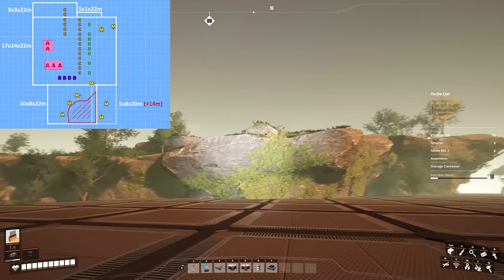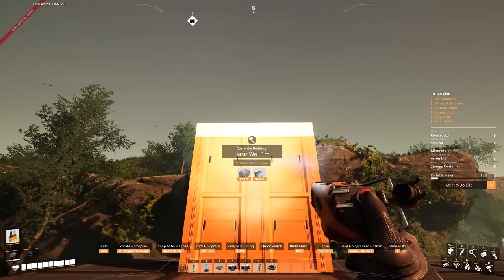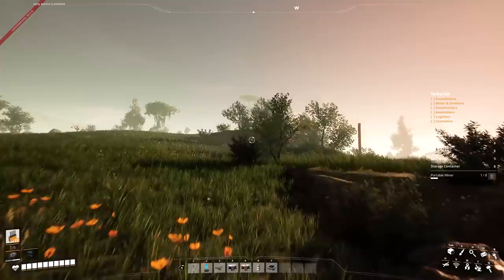Now we have to build up the final area up there, which is a 5 by 8, but it's 14 meters off the ground — that's what the plus 14 means. In order to do that we're going to start with a 4 meter wall and go up by 2, then add a 1 meter wall and bring that up by 2. So 4, 4, 1, 1, 4 for a total of 14.